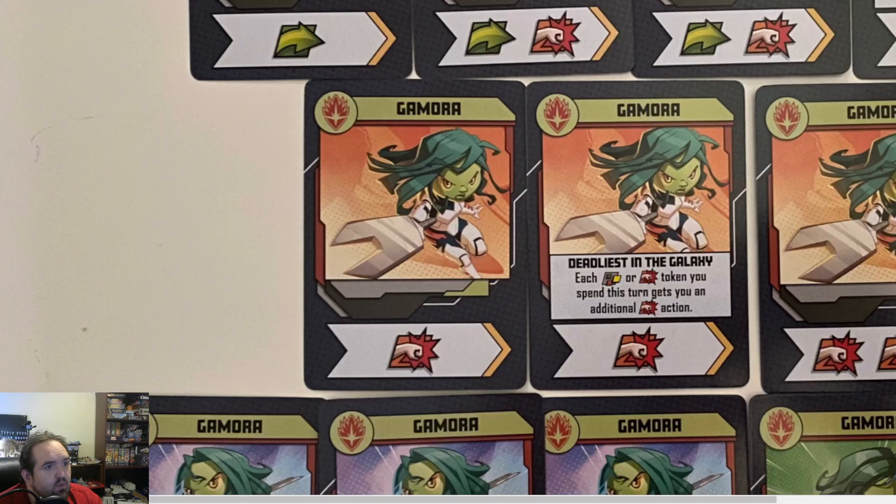Those two locations together make Gamora very powerful because this is each. Stack up two, three punches — let's say three for the sake of argument. Three punch tokens. Each one gets you an additional one. That's six punches.